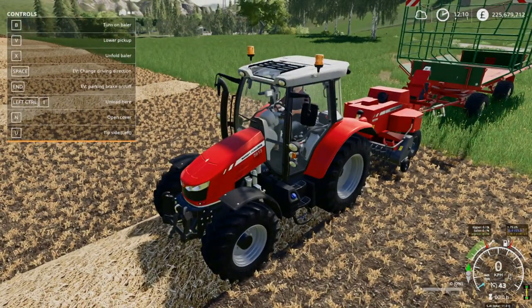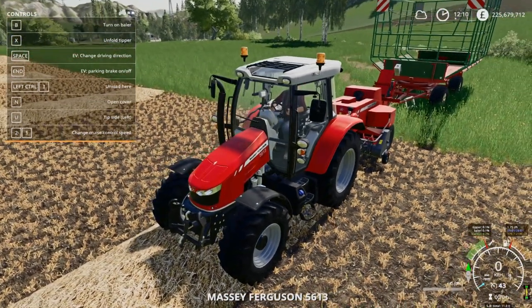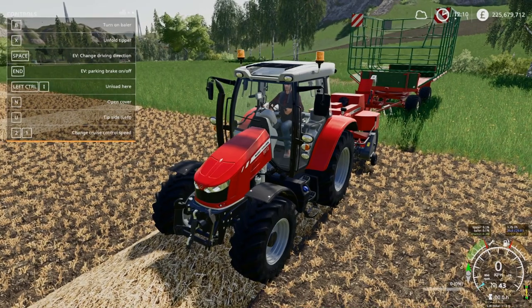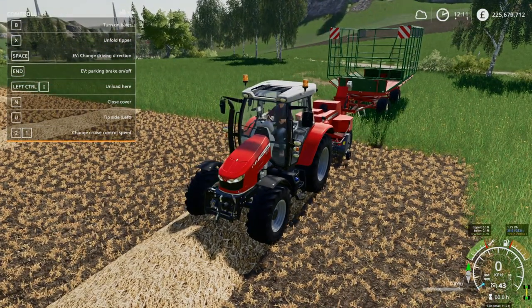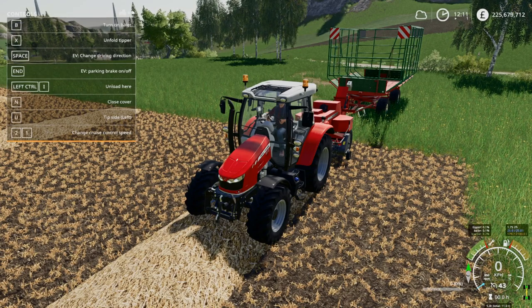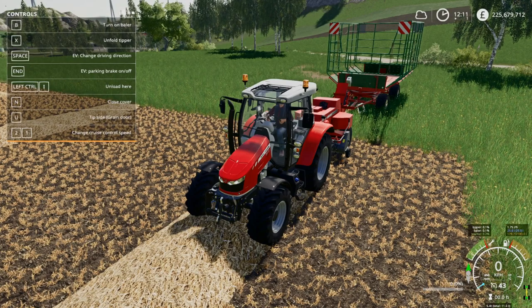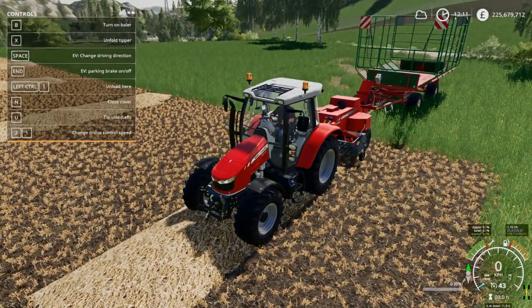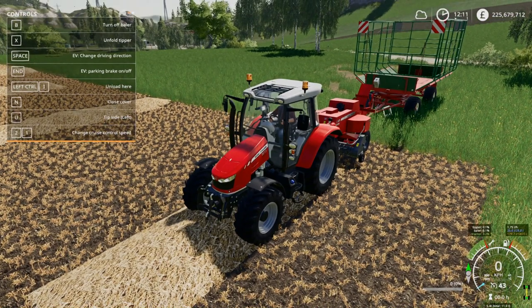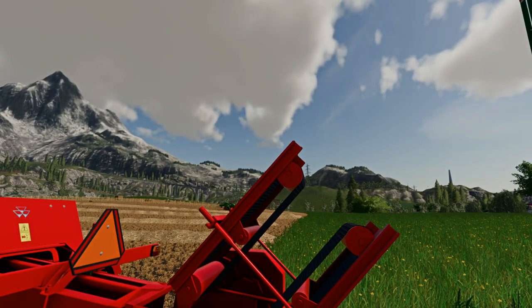So we can fold the bale slide, which just pushes the drawbar out, and fold the tipper. It takes the ropes off the side and puts them back up. So we can actually throw the bale in - interesting to see what happens. Tip left, tip right, grill door, and unload here. So this could be interesting once we've got a load on board. Let's start the baler going first - there's animation on the belts, which is good.